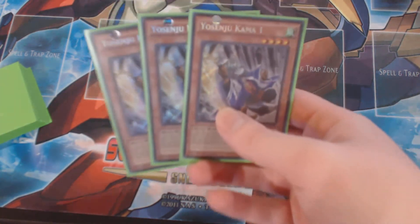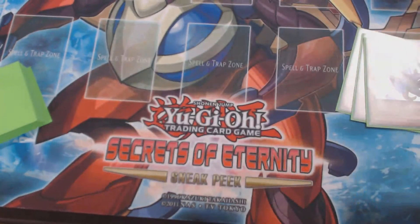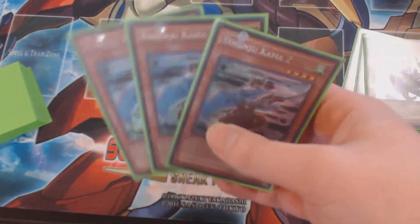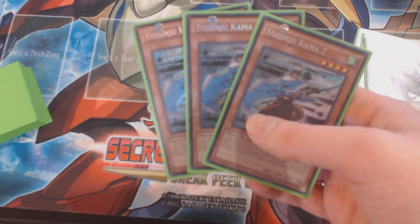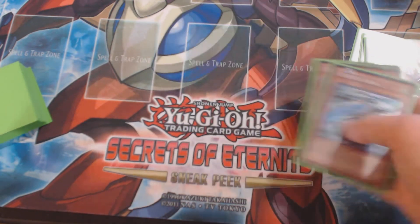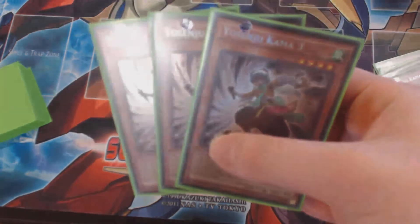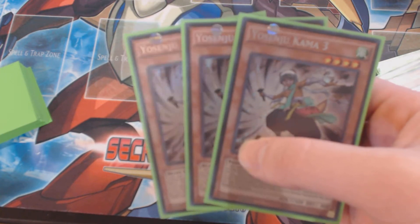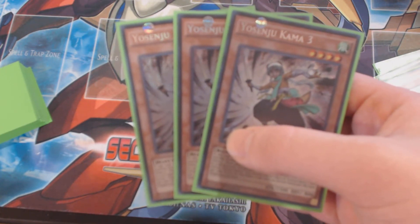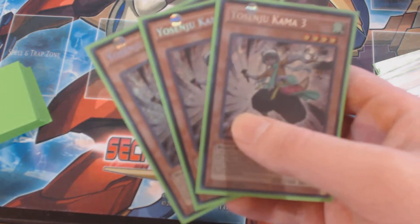Three Comma 2s — same standard mechanic, except this one attacks your opponent directly, but any damage your opponent takes is halved, which is standard for direct attackers. Three Comma 3s — you combo this with Comma 2 and even Comma 1, because when another Yo Senju monster besides Comma 3 attacks, you can search for one Yo Senju card except Comma 3 from your deck, as long as it deals damage.